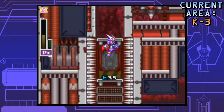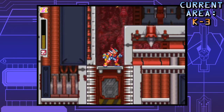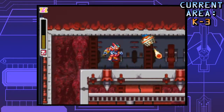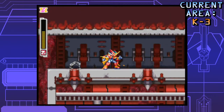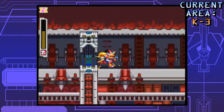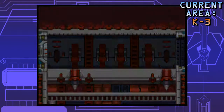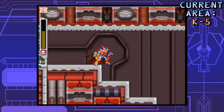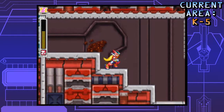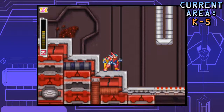As I mentioned earlier, Area K has a sub-tank — it's one of the most convoluted, really awful, and kind of dumb things to get in any Mega Man game I've played. You need to go up here first, which requires you to have either Model H or Model P. You would have them by this point hopefully, unless you went straight to this one without doing anything else.